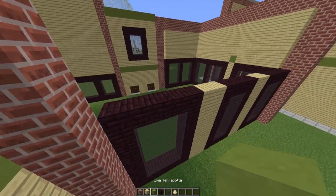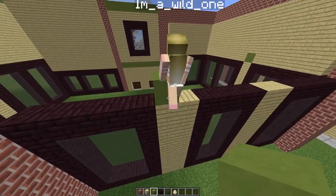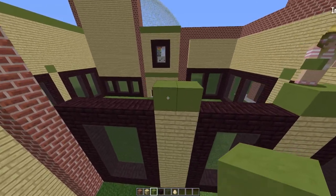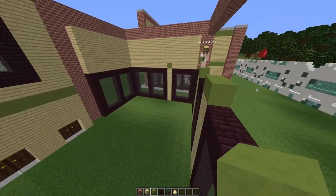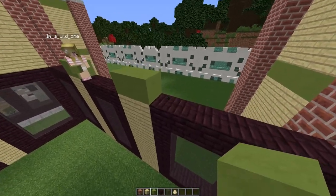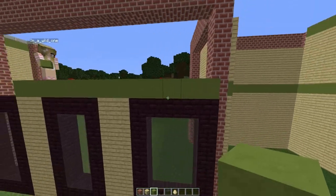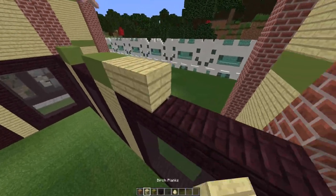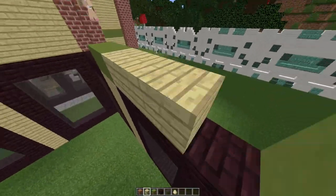Then add some lime green terracotta on top of our birch. If you're in survival, just add it on top of the birch. If you're in creative and want it to look super nice from the inside, add it all the way around. We're going to have it just on top of the birch. Fill in the rest with your birch planks.